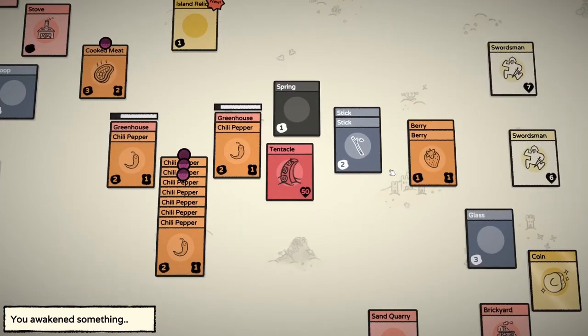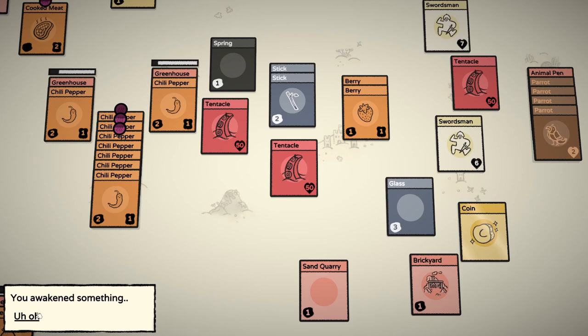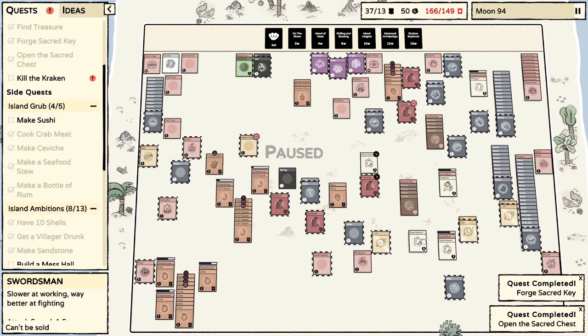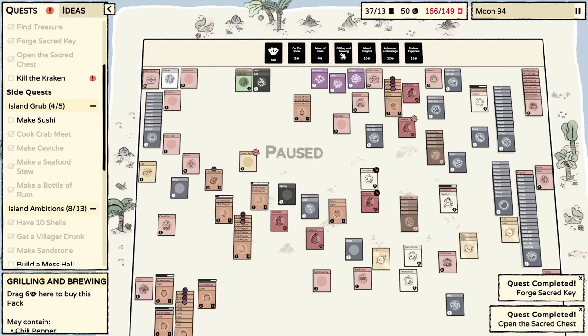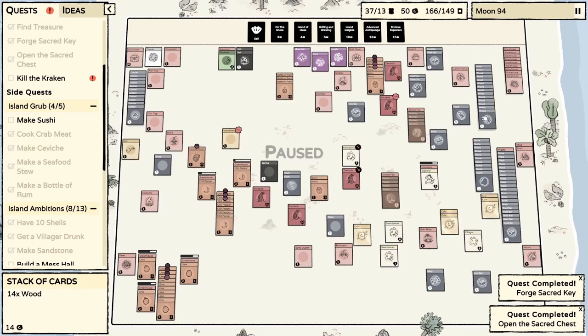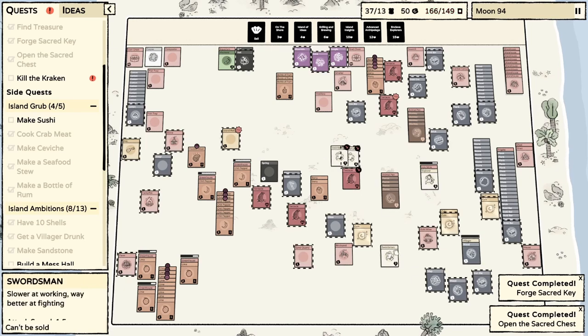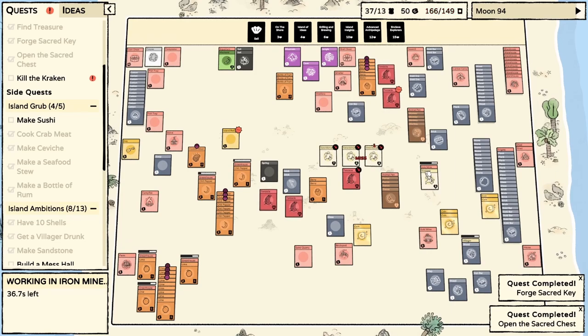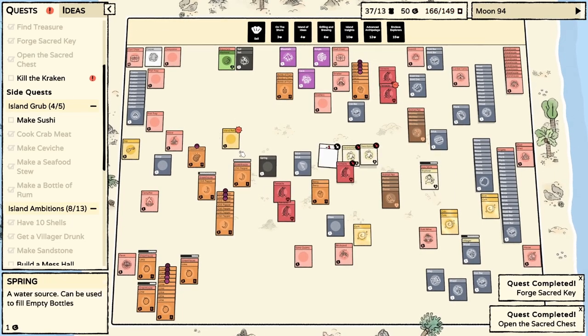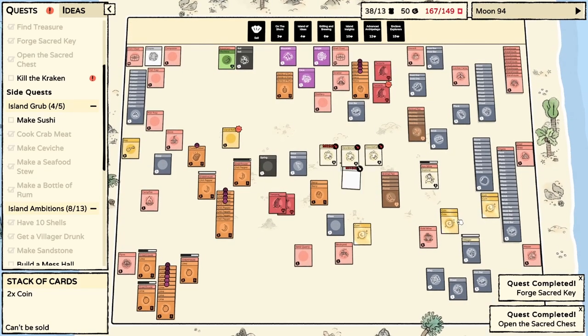Sacred key used for opening the sacred chest. Let's do it. Tentacle. Tentacle. Tentacle — uh oh. You awaken something. I didn't mean to do that. Do we have any bananas right now? I don't think we do. What would be the easiest way to get bananas? Chili pepper, raw crab meat, lime, crab, monkey, parrot, fishing. I'm wondering if we couldn't have our monkeys help. Let's turn our other villager into another swordsman and just try and take this on one by one. I don't want to send in the explorer. What is this? Island relic — okay, so we need to bring that to the cathedral. Let's throw it on the frigate now.